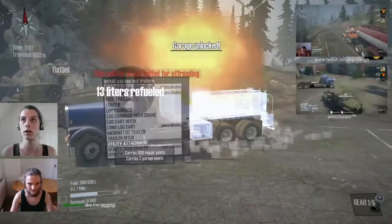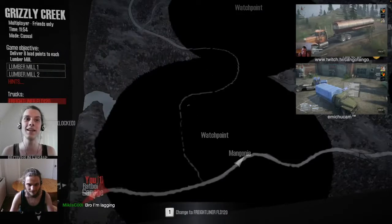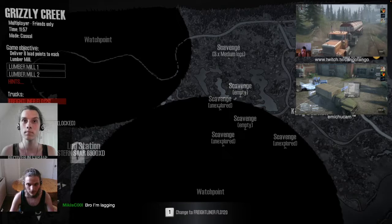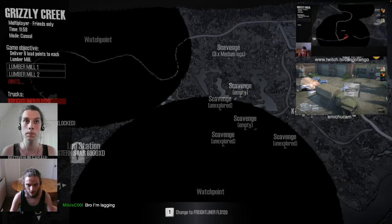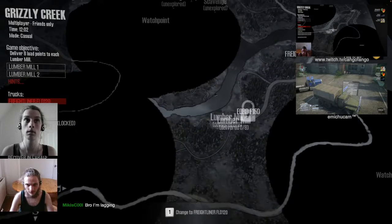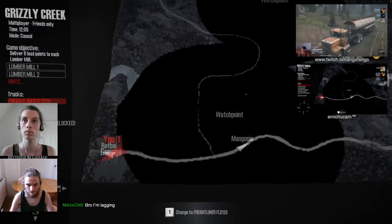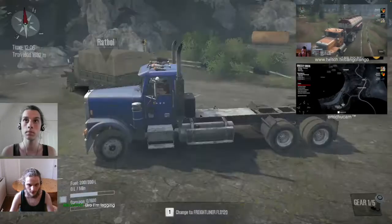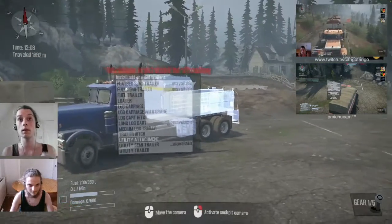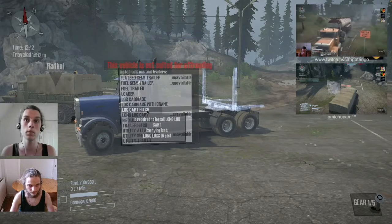Garage! How lovely. We've already passed the intersection then. What next? We could go scavenging some logs from the swamp, or we could try to unlock some of the other vehicles on the map, or we could get started delivering lumber. Oh, is there only one garage? On this one, yes — well, two. There's the one in the corner as well. There's the garage we started at, and this one. So only one to unlock.